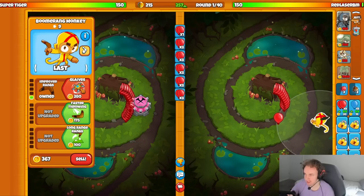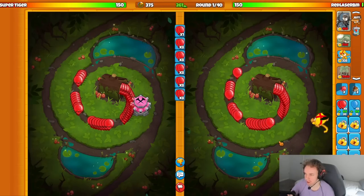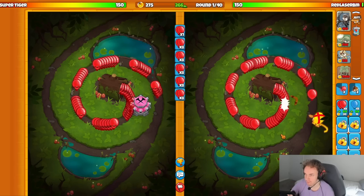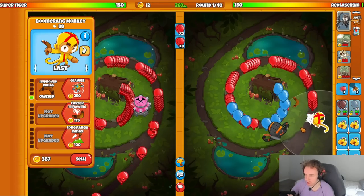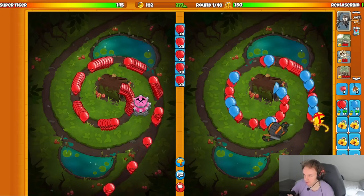We'll put this boomerang tower right here on last, and then we'll get our Quincy down next pretty early and see how this goes. They're starting with tac shooter, fair enough. Let's get Quincy down - I am Quincy, son of Quincy. Then we'll get glaives on the boomerang in a couple seconds and we should be full vibing.